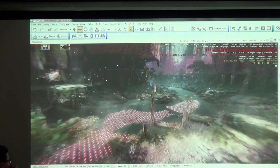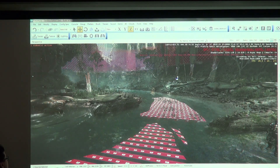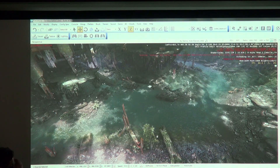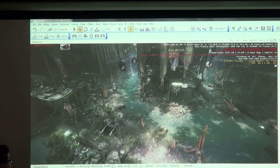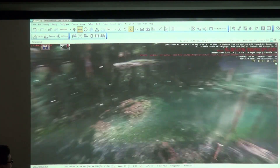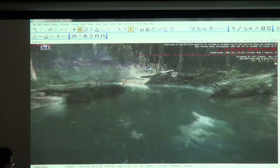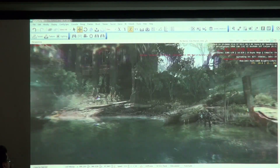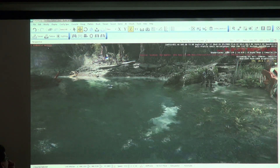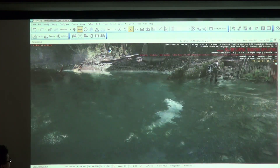Moving on, I want to talk about some clever techniques on the water. When you're viewing it from a long way away, we use a cube map for the reflection — basically a static texture reflection. The problem is that if the player is really close at an acute angle to the water, it won't be an accurate reflection. So we check the angle the player is viewing the water at, and you can see us blending in the real-time reflection versus the cube map as I change the camera angle.